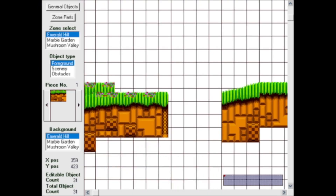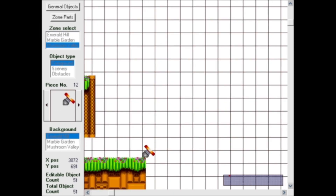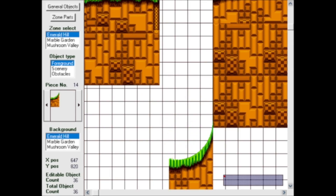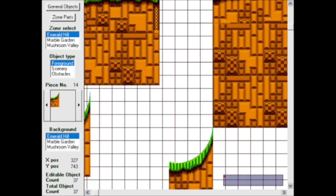Onto the editor itself, and even by today's standards it's still quite intuitive. Everything you want is here — springs, rings, monitors, and a wide variety of badniks. The grid snap is small enough so you can make tiny, delicate placements, but it's not non-existent so making those placements feels like a hassle. The editor isn't chunk-based like in the editors I'll show you later. You can just get whatever object you want and place it anywhere, which is the method I much prefer as it restricts you way less.